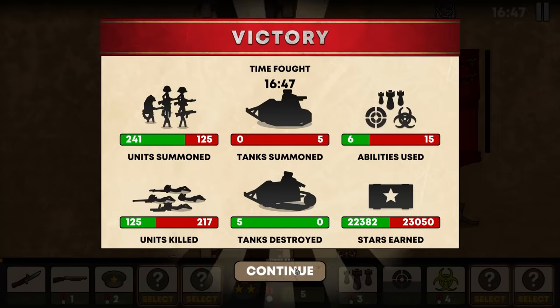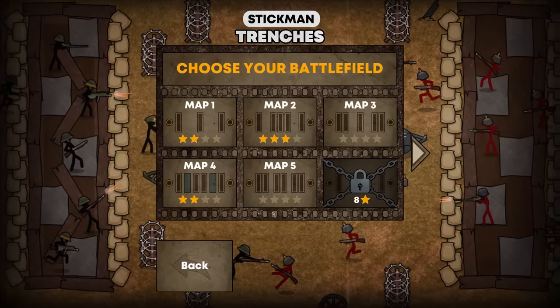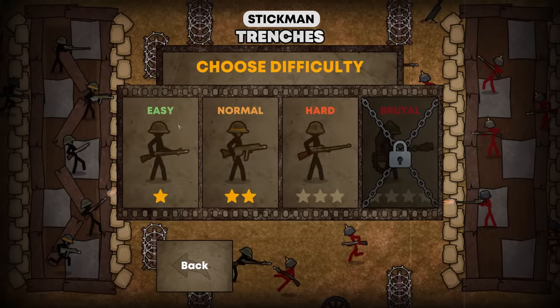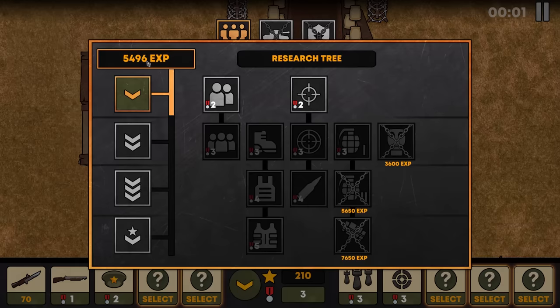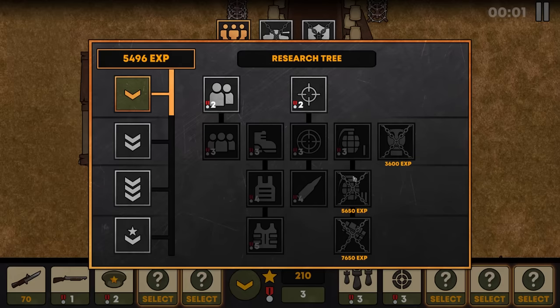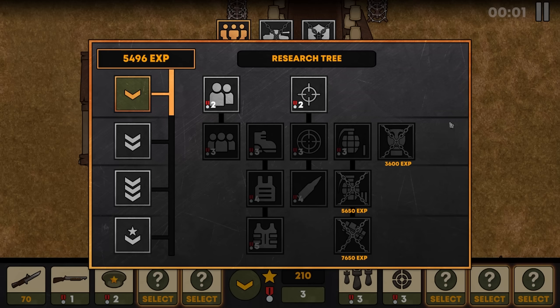We did win the battle, and by completing this map on normal, we unlocked another one — that's another part of the meta progression within the game. The game is part of Tacticon right now and it is on sale, so check it out. We got 5,496 XP — almost enough to get hand grenades level two. That is going to be the next thing I want to show off: anti-tank grenades. The question of the day, other than have you bought this game and why not, is what other research and tech tree options can we bring into Stickmin Trenches? Can't wait to see you guys in game — thank you so much for watching and I'll see you in the next one.